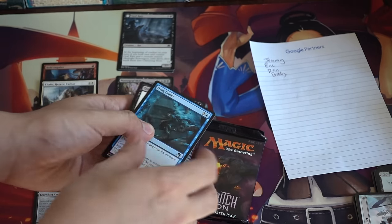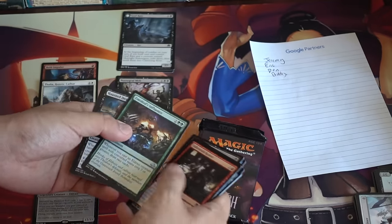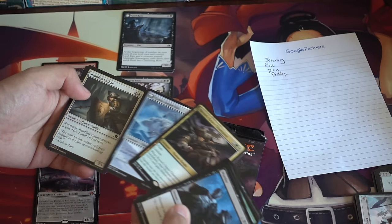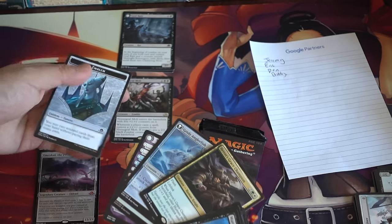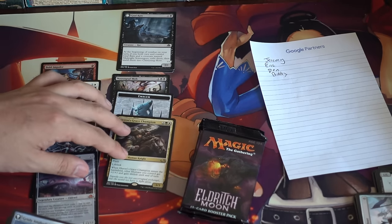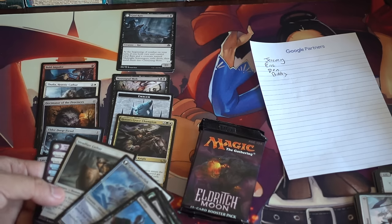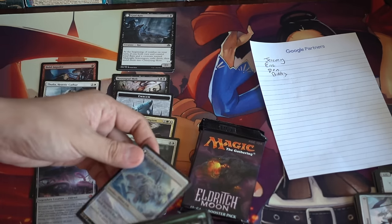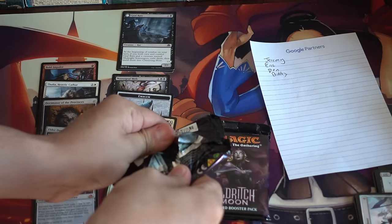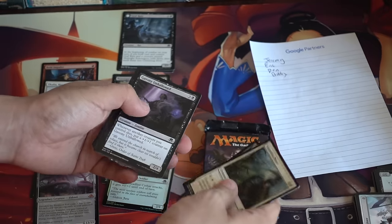Thalia, Emrakul — maybe we get a Tamiyo. Heron's Grace Champion, Angel of the Flight. This is a pretty interesting pack. We got a Tamiyo emblem — I believe this is the game day promo. Flash, lifelink, three three, whenever it enters the battlefield other humans you control get plus one plus one. Not terribly bad. Angel, which is pretty interesting. We got Emrakul, Thalia, and then the emerge dude.